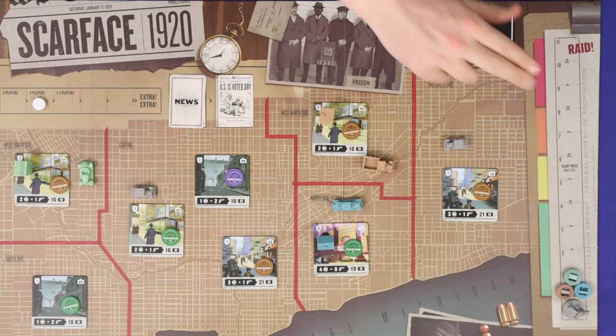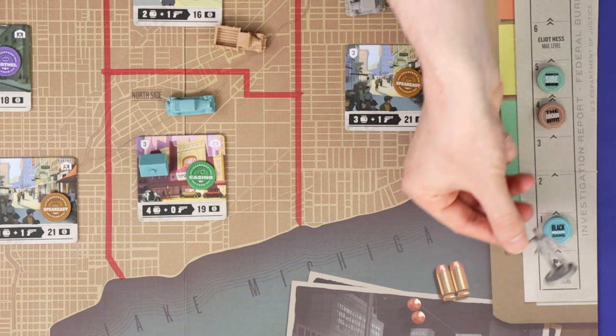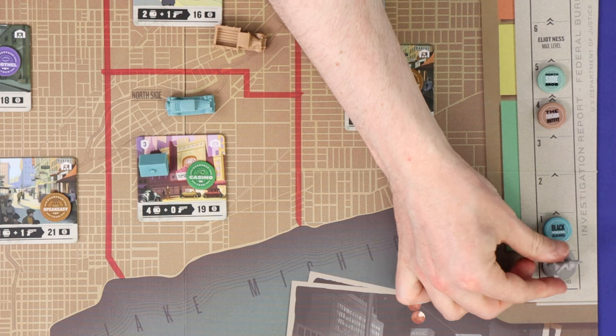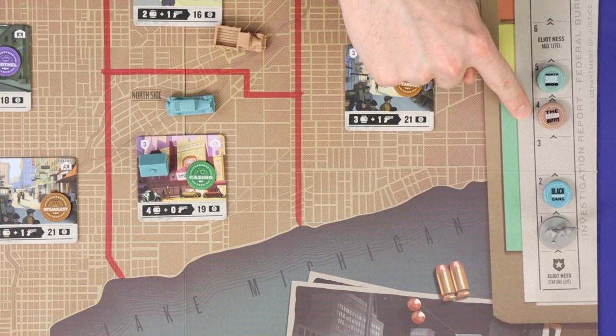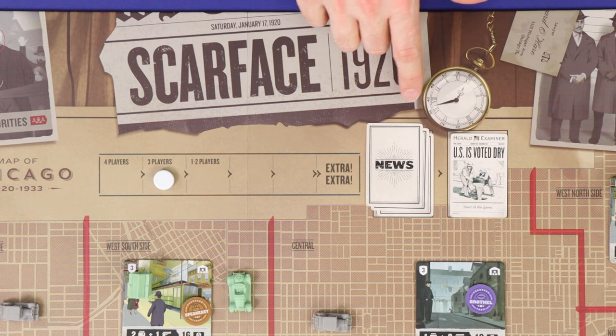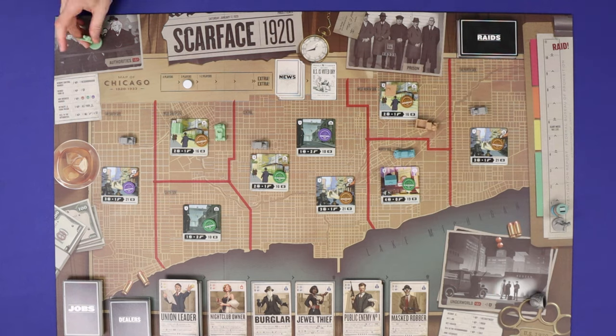In the top right of the board is the raids deck and the crime track, with each player starting at one crime. Players will move up and down this track as they take actions, possibly triggering and suffering worse effects from raids. At the very bottom of the track is a figure representing Elliot Ness, a federal agent from the Prohibition era. Ness always represents the true bottom of this track, and if Ness' figure ever moves up into a space containing a player's marker, the player's marker moves one space ahead. Players may never take an action which reduces their crime to or below Ness' level. In the top centre of the board is a timing track and four newspapers which time the length of the game. Finally, there are three photographs around the side of the board — the authorities, the underworld, and the prison — which are all places for players' thugs to go. With that background, let's learn how to play.